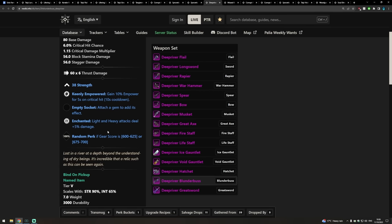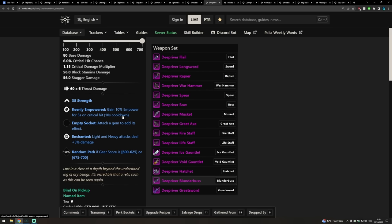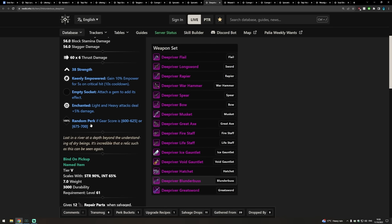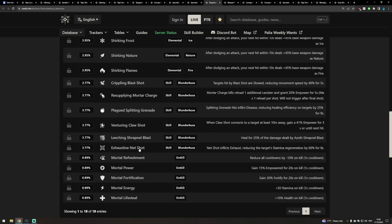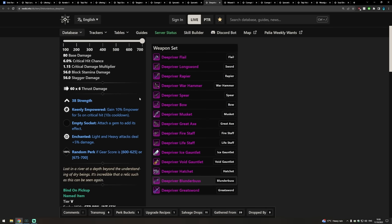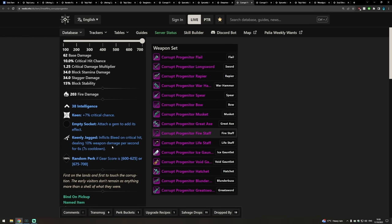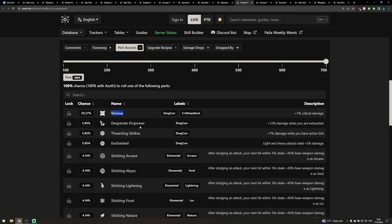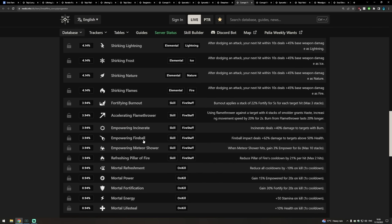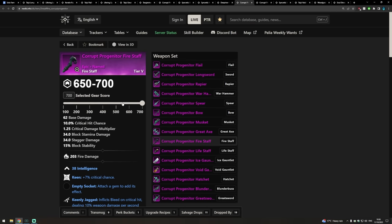For the Blunderbuss, Keenly Empowered and Enchanted seem to be the best perks available. The third perk depends on your playstyle — Net Shot is pretty good for PvP, otherwise maybe just Attunement for a little bit of extra DPS. The best freely farmable Fire Staff is the Corrupt Progenitor Fire Staff, which has Keen and Keenly Jagged. You'd be looking for Vicious as a third perk, or you could slap on Fireball, Accelerating Flamethrower, or Attunement, depending on your playstyle.